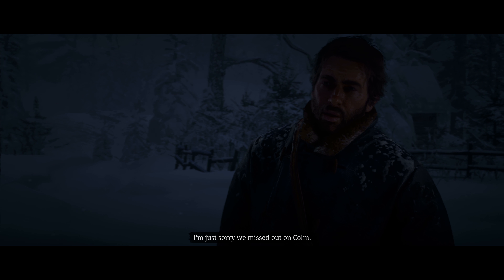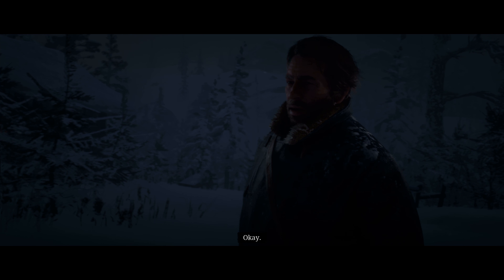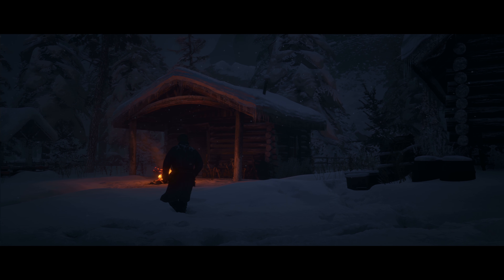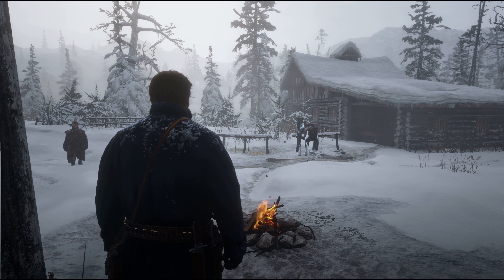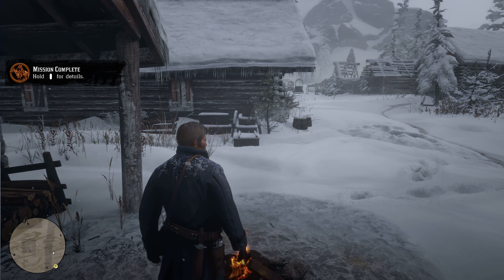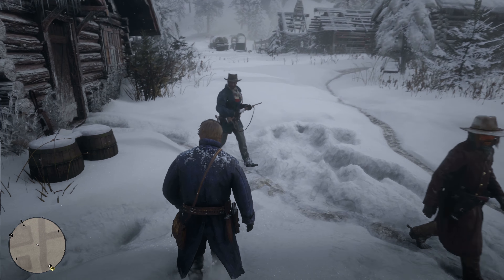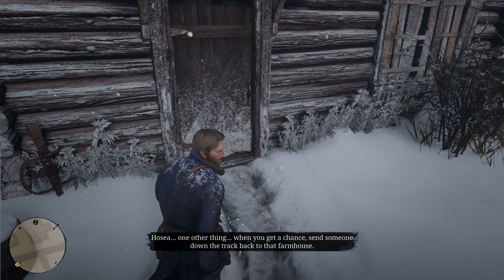We don't know how John is in this time frame either — just that he has some nasty scars. There's the river, so that means we're getting close to the cabin. 'Here we are, you sack of shit. Let's introduce you to the boys.' 'Don't hurt me, please.' 'Don't worry.' I can run with him — that's going to drain my stamina core. 'Welcome to your new home.'